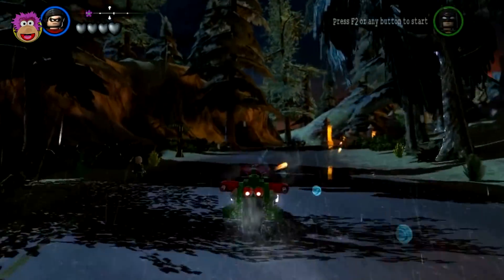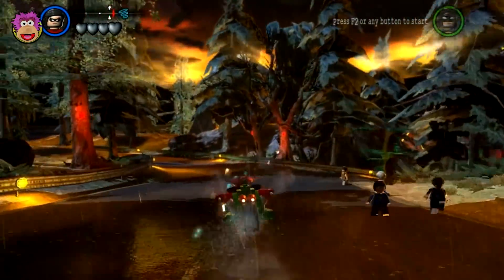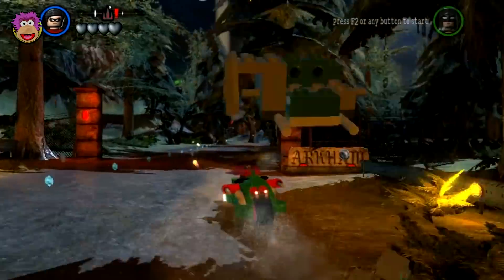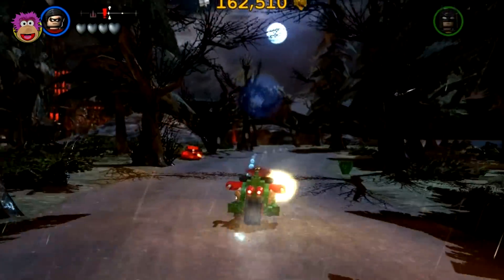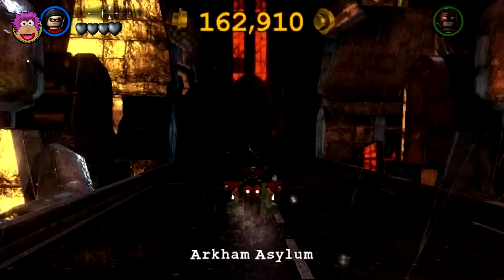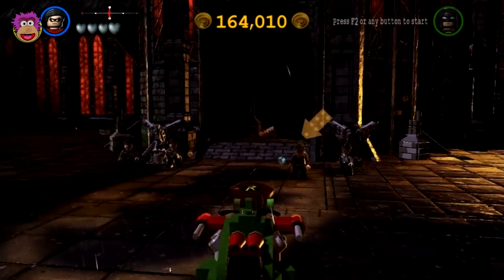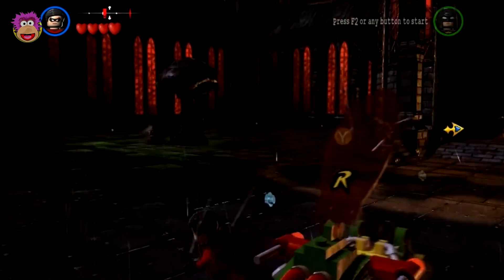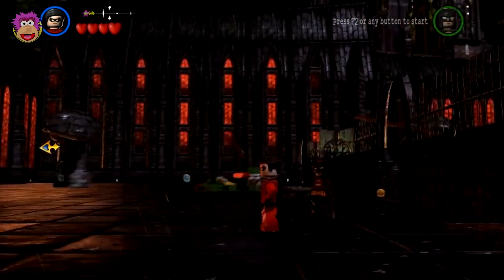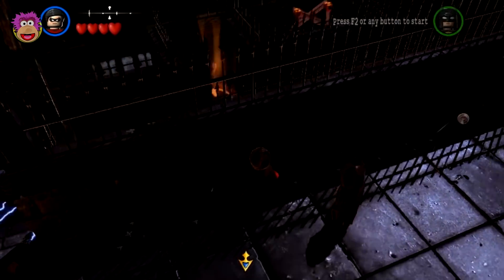I'm just heading to the Asylum again because I know it's quite close to that — it's like the only place I know how to get to at the moment. The bridge is down this time, which is a good sign. Okay, so we're in a big courtyard. Oh, there's a maze — that's the maze where we were in the last game. Oh, that's cool — it's still got our power suits and junk. That's awesome.